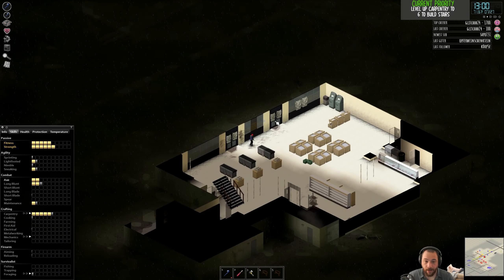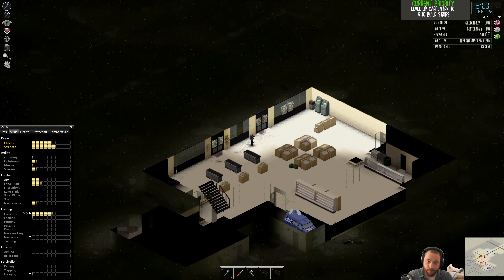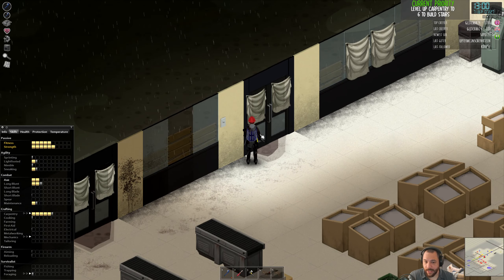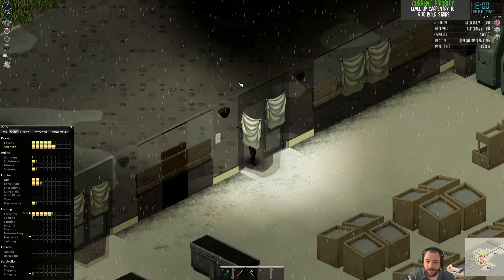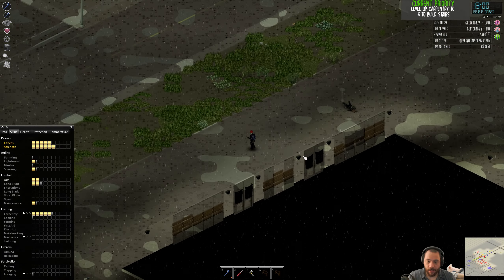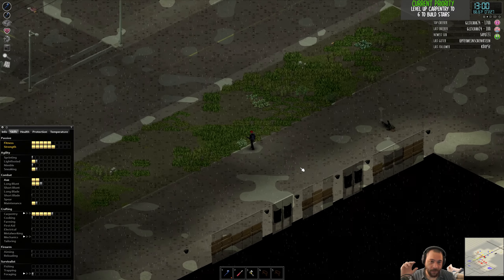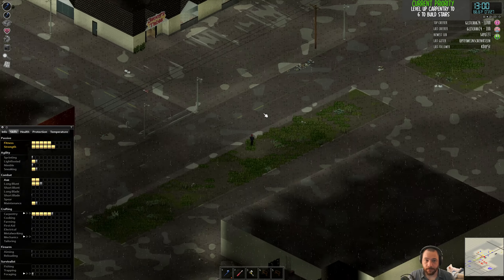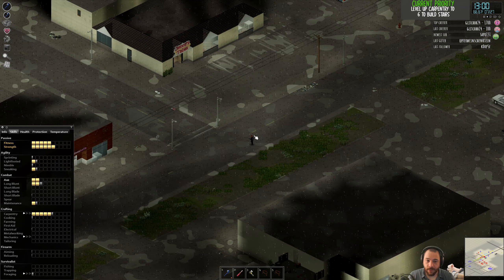Nothing can see in now from the bottom floor. As you can see, I can't see out either — it works both ways. There's technically uncovered glass at the bottom, but that doesn't count. The sheets visually don't go from floor to ceiling, but functionally they do, as far as the game is concerned.